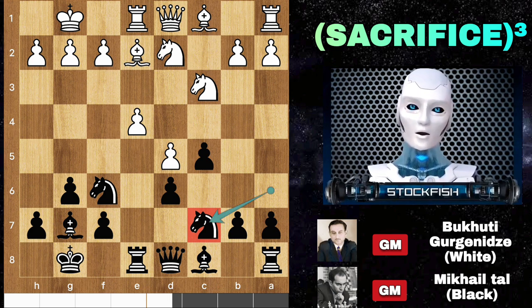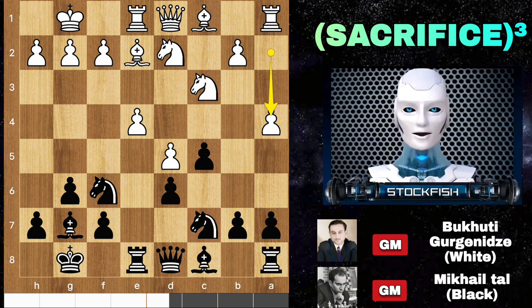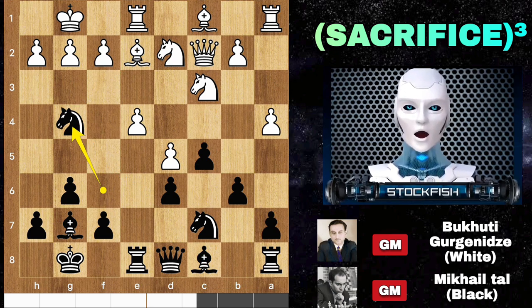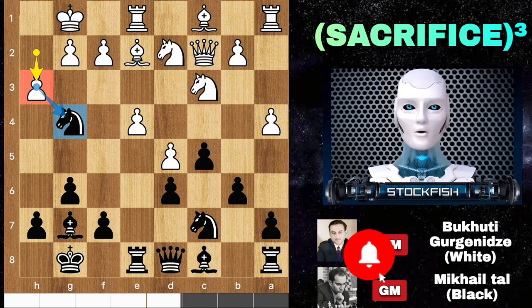Knight d7 was a natural move to consider to get active in the center and on the f6 square. Rook e1, knight c7. I don't know why Tal places his knight on such an unattractive square — perhaps he was a real human Stockfish. A4, b6, queen c2, and we have knight g4. In my opinion it's an inaccuracy, but white played the mistake move h3.